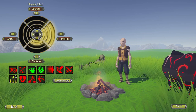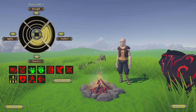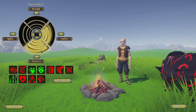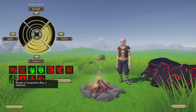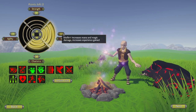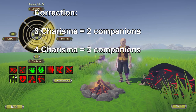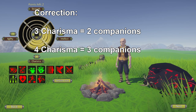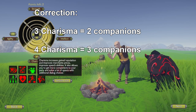Charisma gives you access to companions, which are NPC followers like mercenaries you purchase in taverns or NPCs you get from completing quests. These companions have their own inventory and can equip items you give them and also carry your junk. For each level of charisma you have, you can get one more companion up until three companions — so with three charisma, you can have three companions at a time.